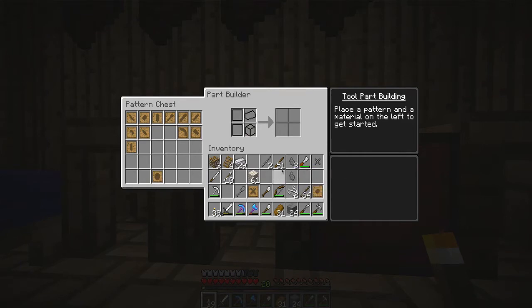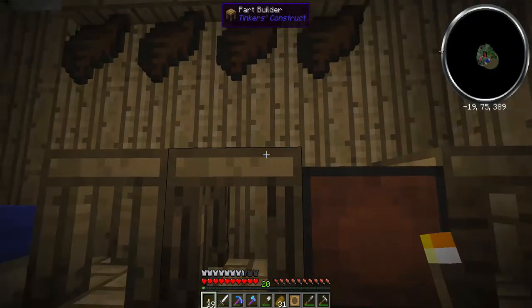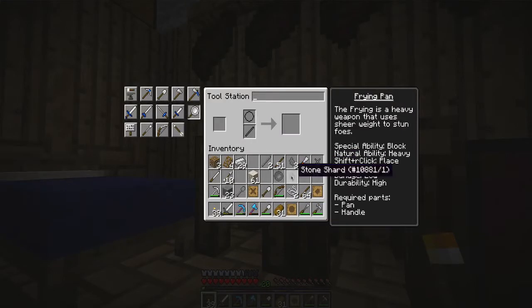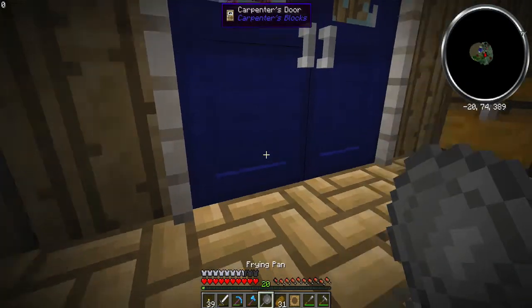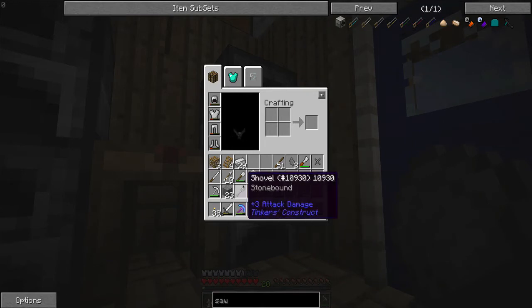The other thing that you can do with these is I believe you can make a cast. You have to make the stone one first. Here's the pattern and here's that, and you can make a stone pan. So you put this here and this here and now suddenly you have a frying pan made out of stone. It's the coolest thing ever. I'm not real sure how to use it yet, but I know you can use it like a weapon. It's got a plus three attack damage, same as the shovel.